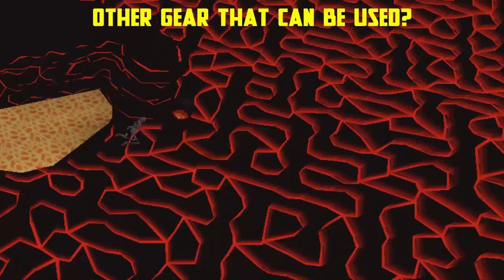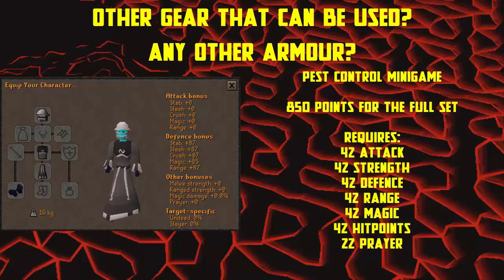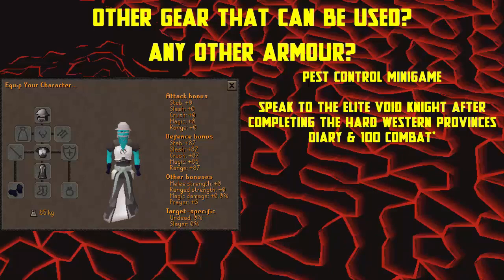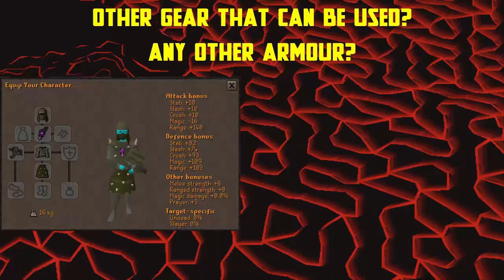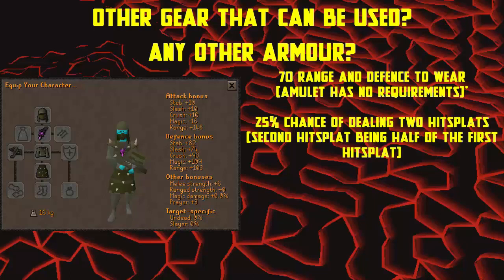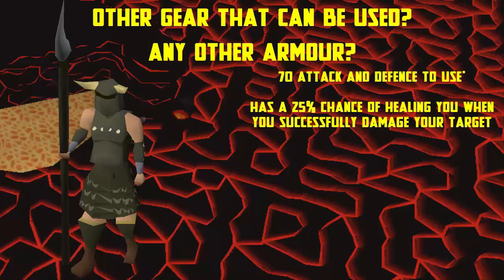Instead of the armors shown, you have the choice of the void range set obtainable from Pest Control for 850 points, requiring 42 attack, strength, defense, range, magic, hitpoints and 22 prayer to wear. You can upgrade it to elite void by speaking to an elite void knight after completing the hard Western Provinces diary and spending 200 points. You can also use the full Karil's set with the Amulet of the Damned while using the Karil's crossbow — requiring 70 defense and 70 range — which gives a 25% chance of dealing two hit splats where the second hit is half the first. The Guthan's set gives a 25% chance of healing you when you successfully damage your target.